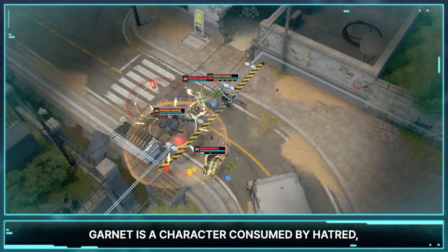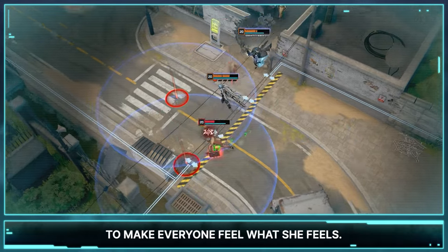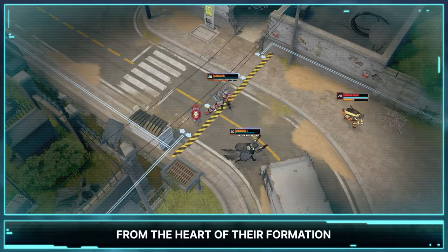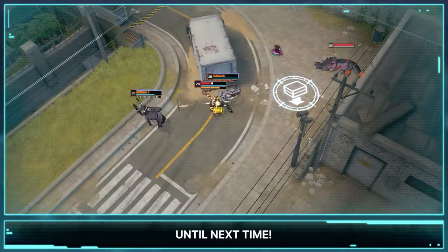Garnet is a character consumed by hatred, pain, and obsession. She's willing to do anything in her power to make everyone feel what she feels. Pick her to eliminate your enemies from the heart of their formation and lead your team to victory. That's it for today's Lumiapedia. Until next time.